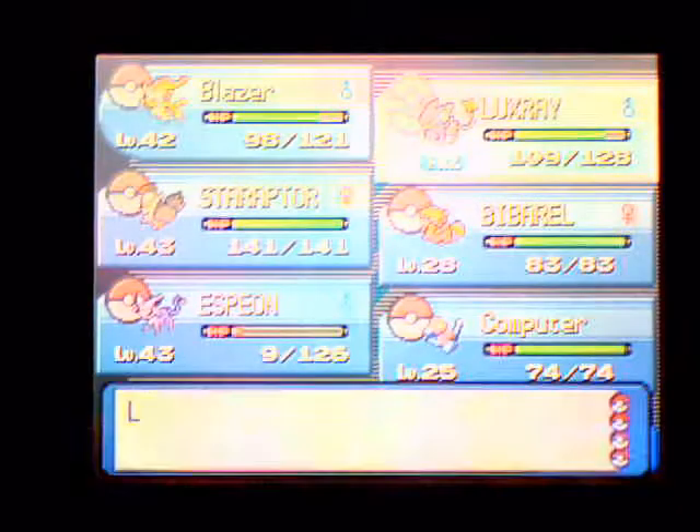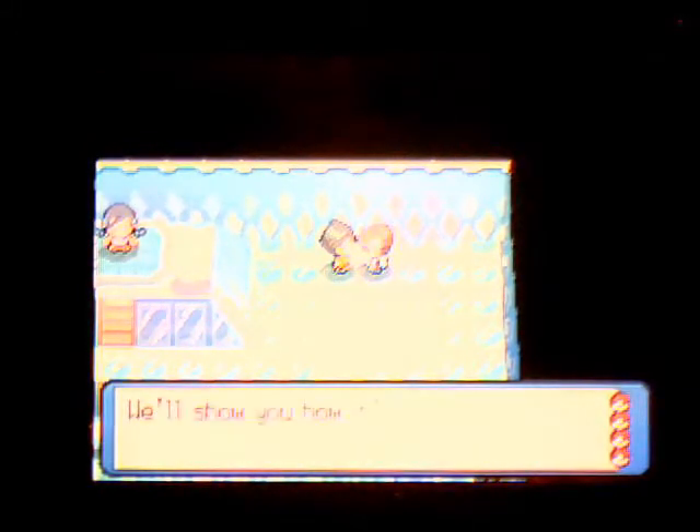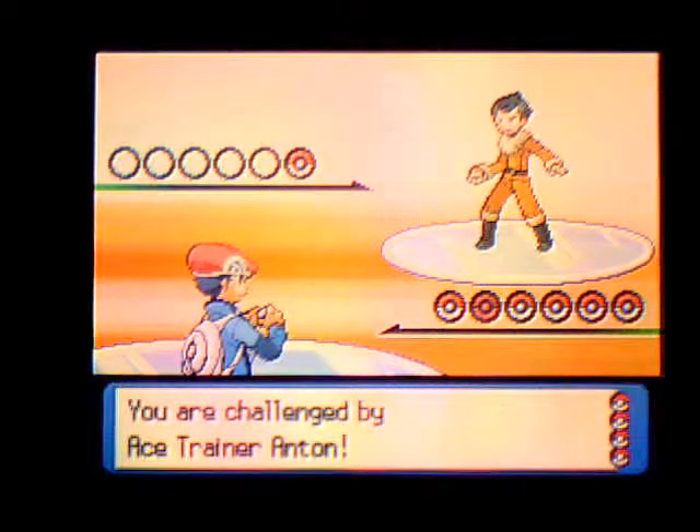Yep, we can still let him hold the EXP Share. Of course this stupid floor stops me. He's about to battle me - I don't want to fight him, but we're gonna do it. After this battle we're gonna end off. I think I'm gonna try a tunnel - oh no, this battle's gonna be rough.